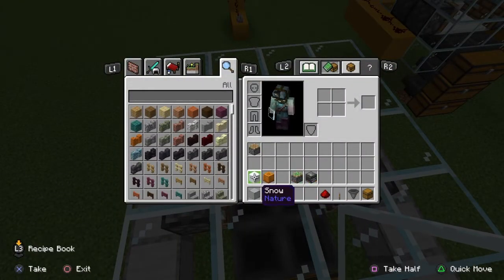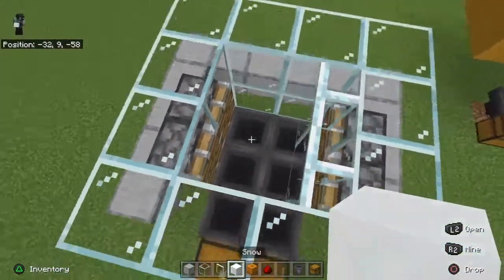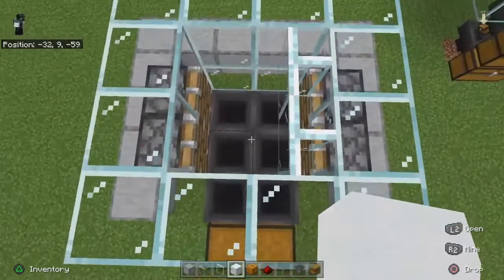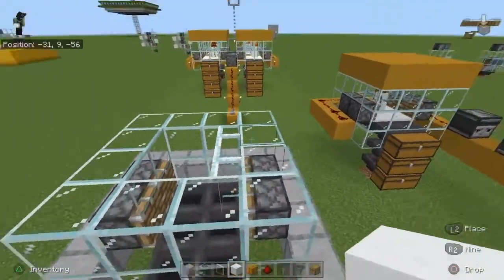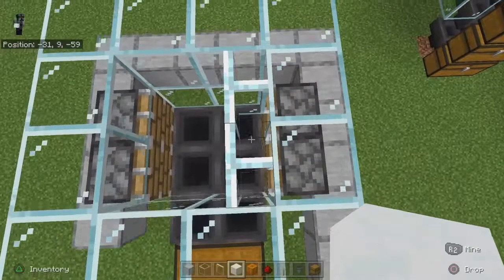Now one way to do this — you can put the golem inside straight here, but you're going to have to maneuver him. You can add window panes because you want him standing in the center of these four hoppers. Otherwise, build a little cage here, put him here, and then try and push him in, but he can fall in between these gaps.